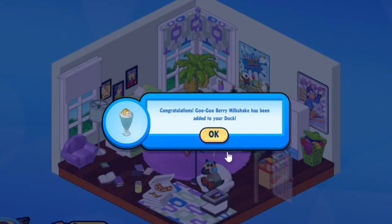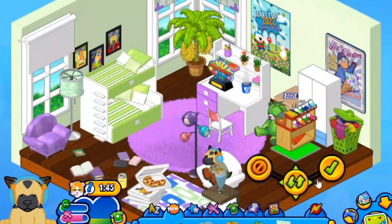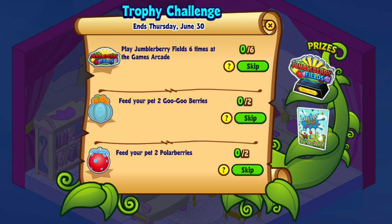This new prize is a milkshake — a presentable milkshake! We have so many great foods, but I love it when foods can be placed in your room. It adds those little details that make Webkinz so much fun, like the pizza boxes and soda on the floor. Also, this desk which you can win in July from the Marshmallow Collection event can have things placed on its surface. Right here I have the Jumbleberry Fields trophy on the desk.